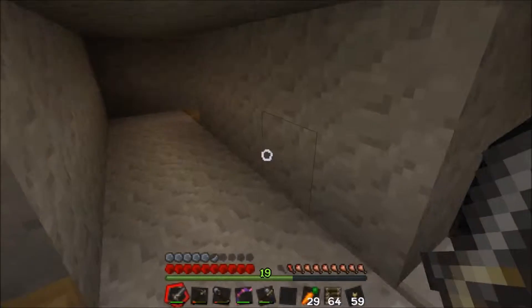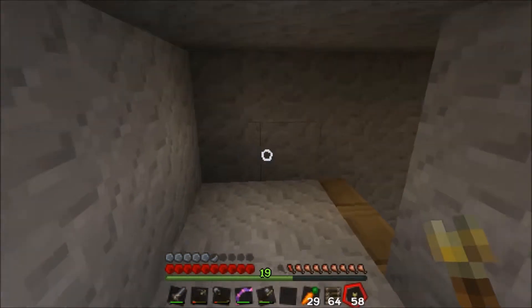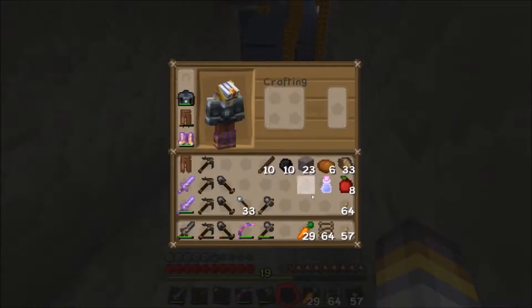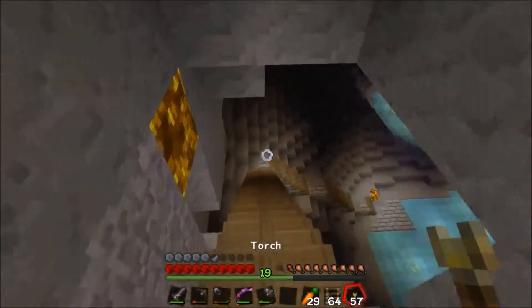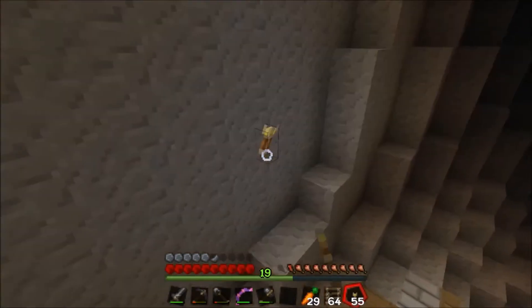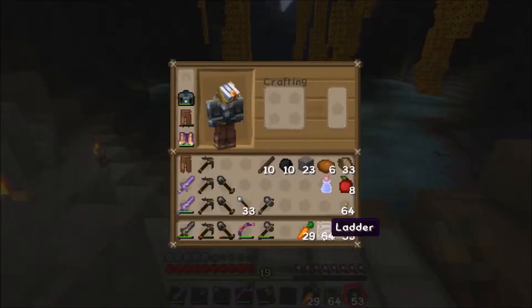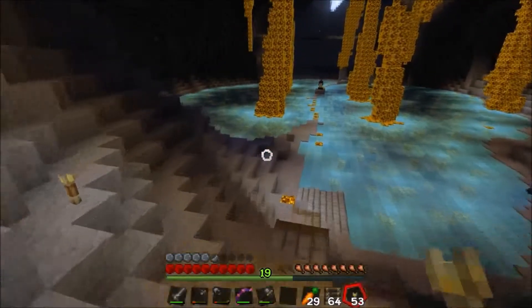Hello everyone, mctis here again with some more Super Hostile Spellbound Caves. I just went back to my victory monument area, banked my coal — I think I showed that in the last episode, maybe not. Then I went back to my spawn house, grew some more trees, chopped some down, got some wood, and then I remembered I had these ladders so I brought them, made some more picks.